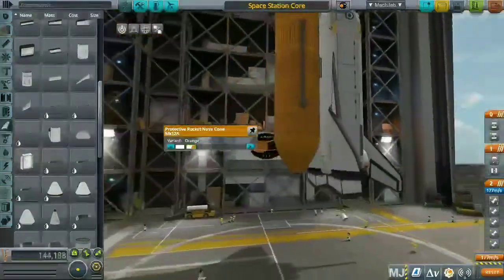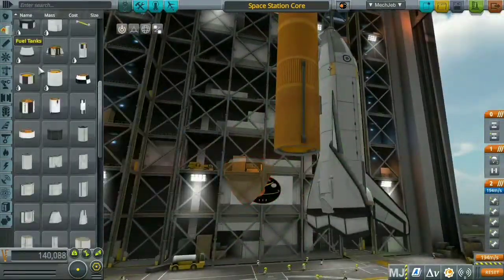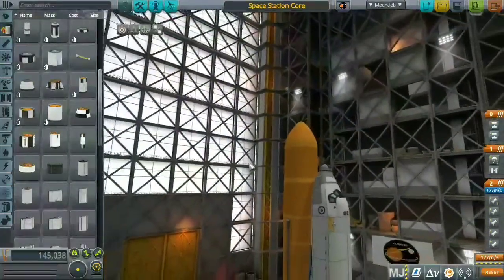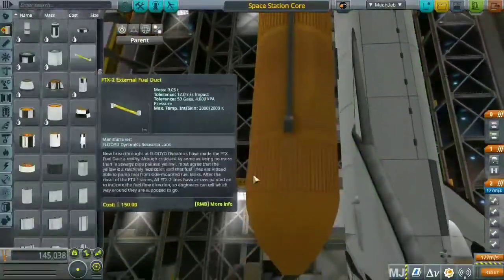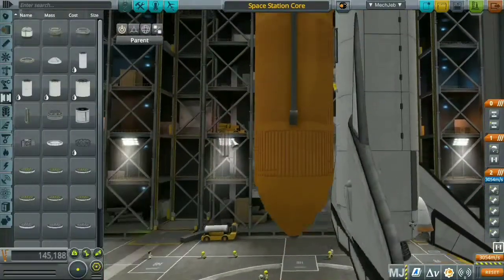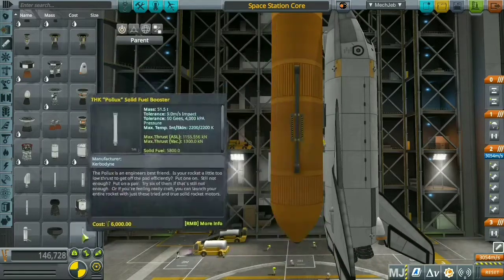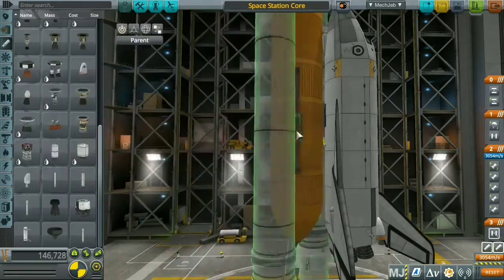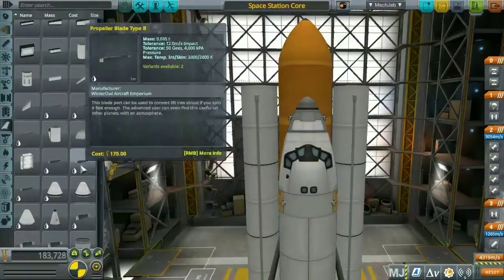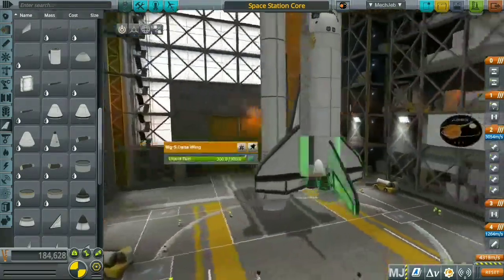The bottom of the external fuel tank is shorter than the top, so the weight is at the top and it will lean toward the external fuel tank. I added a fuel pipe to the external fuel tank and the space shuttle to transfer all the fuel from the external tank, so we don't have to burn through our own fuel.